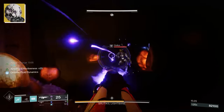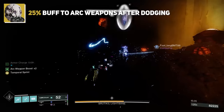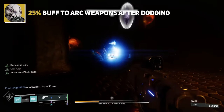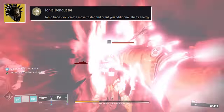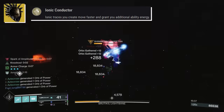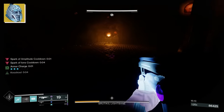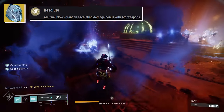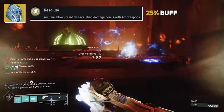If you're using Worldline in your build, here are some exotic pieces that synergize. Mask of Bakris on Hunters — after its changes in Season of the Deep — gives a 25% boost to arc weapons after using your dodge. This does not stack with Surges, but it's very easy to proc, essentially giving a free 25% damage buff to Worldline on demand. For Warlocks, Fallen Sunstar works well, where Ionic Traces you create move faster and grant additional ability energy — great for arc builds while clearing adds with Tireless Blade. For Titans, Eternal Warrior got a buff in Season of the Deep, now granting an escalating damage bonus to arc weapons from arc final blows — also a 25% buff, but it does not stack with Surge mods either.